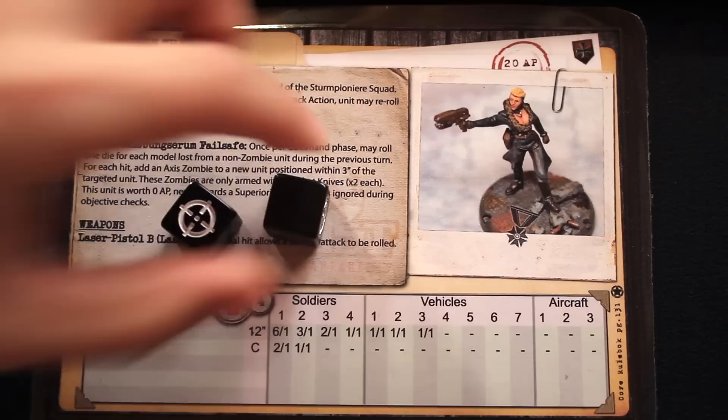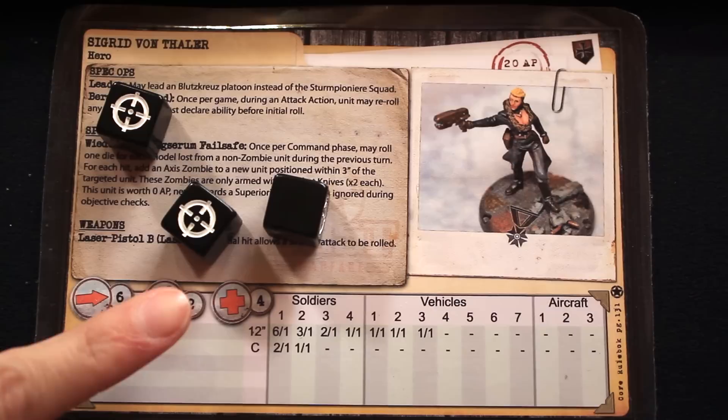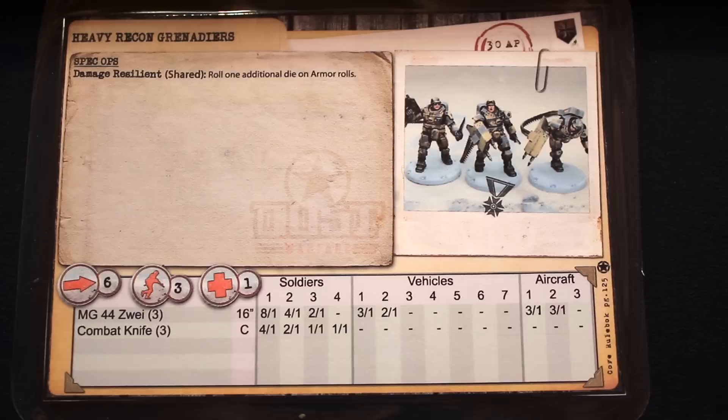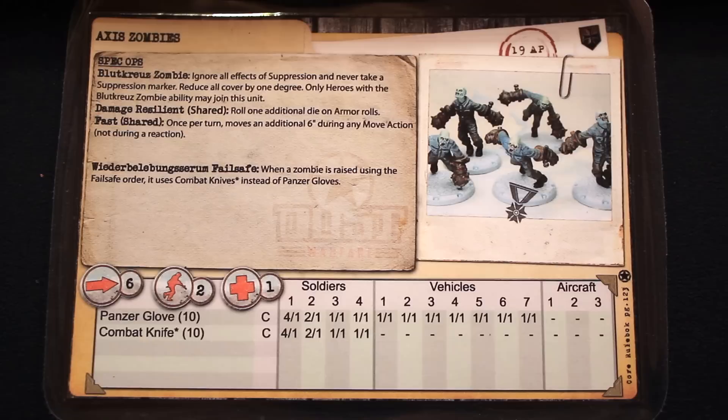Sigrid also has a laser pistol with the laser special ability. For every initial hit rolled, you roll that many additional dice. For example, if you rolled two dice and got one hit, you take one additional die and roll it — but it's only off of the first roll that you count hits and roll again. The heavy recon grenadiers have the damage resilient special ability, meaning they always roll one additional die when making an armor roll. The laser grenadiers, no surprise, have lasers with the laser special ability — any initial hits let you take that many dice and roll again for additional hits.